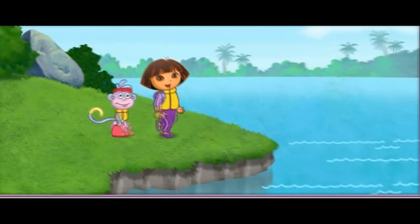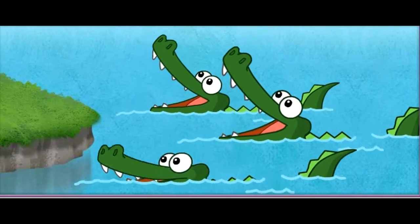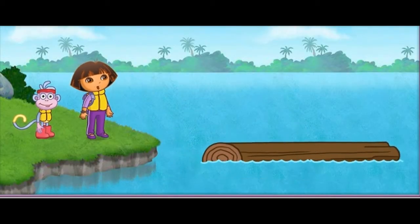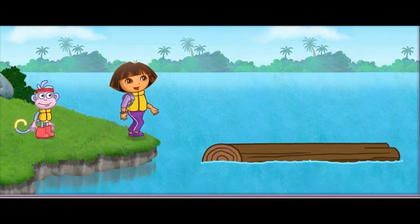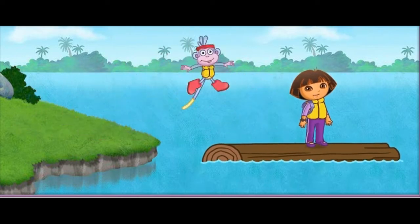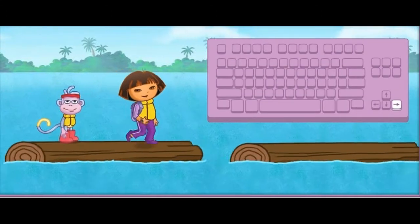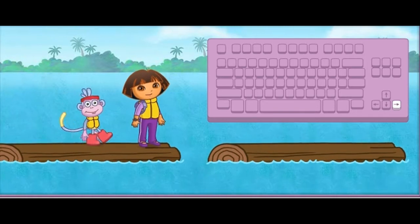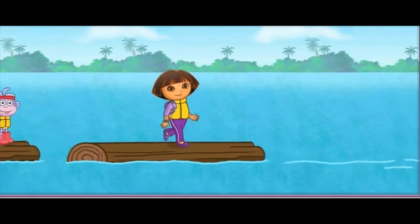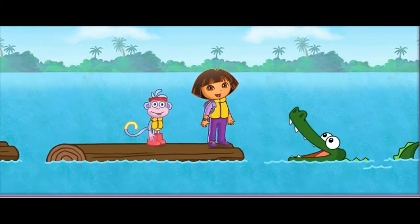¡Llegamos! We made it to Crocodile Lake! Whoa! These crocodiles sure are snappy! We can cross the lake by balancing on the tree trunks — it's just like walking on the balance beam at the gym! Press the arrow keys to walk on the tree trunks, los troncos. Press the space bar to jump. Remember, only jump on los troncos. Watch out for los cocodrilos!